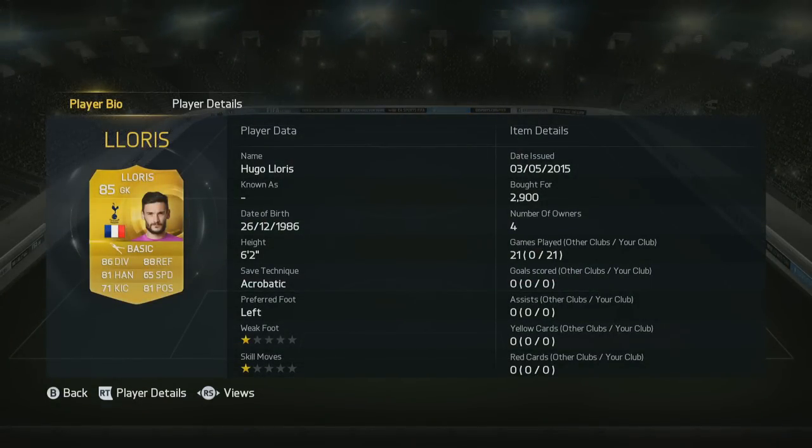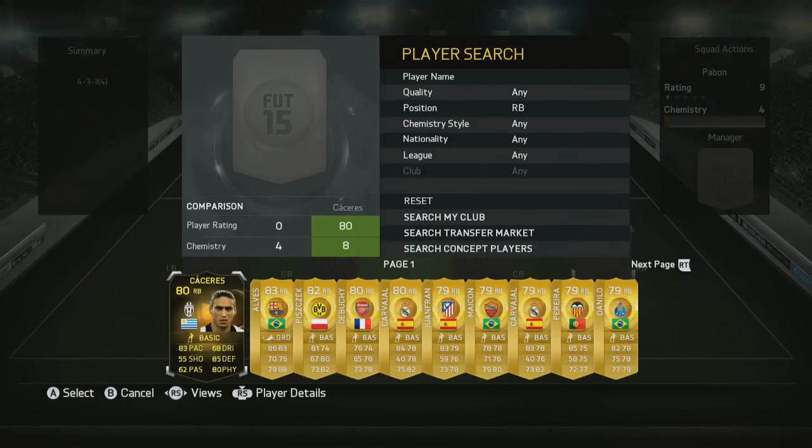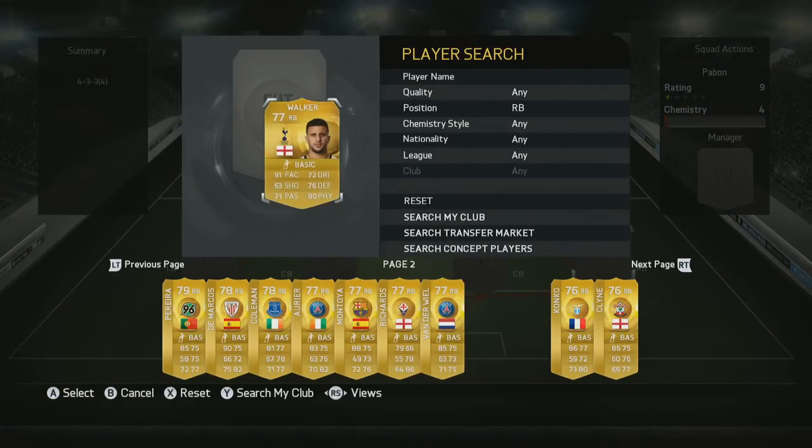We've got two of the Latin America Team of the Season cards that came out yesterday, and one of them is kind of like a cheap James Rodriguez Team of the Season, which I think is really cool. He's got very similar stats and also 4-star weak foot instead of three, which is an added bonus.